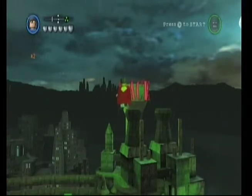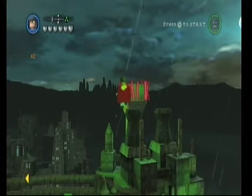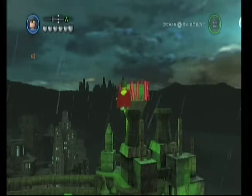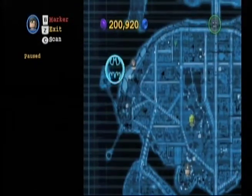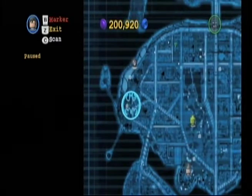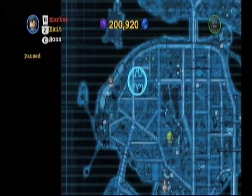Hey YouTube, it's Mike and we're going to show you how to find the Aquaman character on Lego Batman 2. You can start from wherever you like, but we're going to make it easy and start from Ace Chemicals on the map — that's this location here. You may also start from Gotham Beach. Basically, we're looking to find Aquaman in this little area right around here.